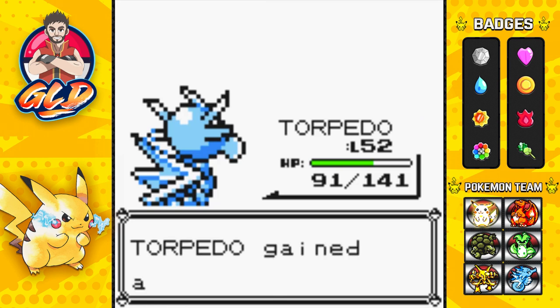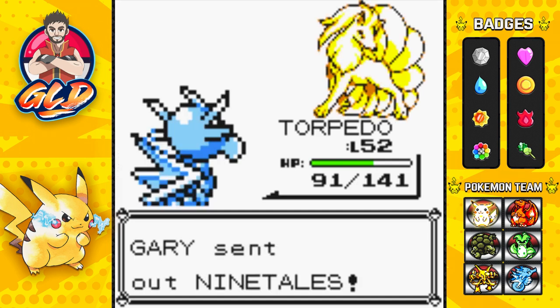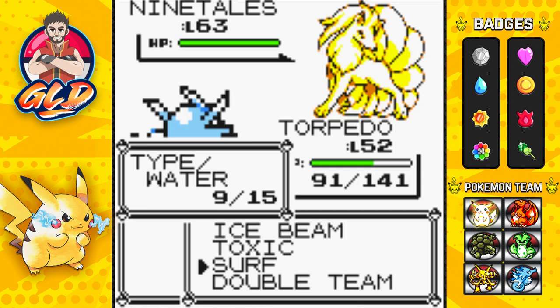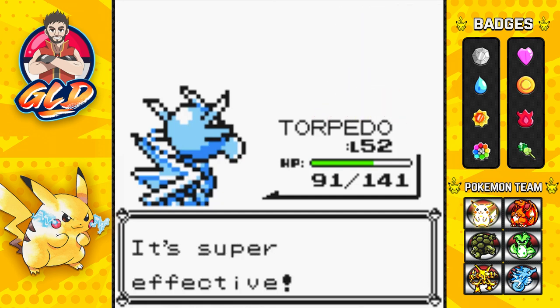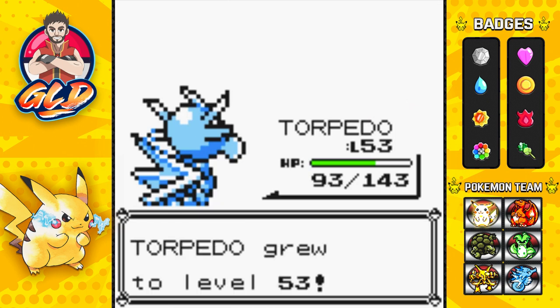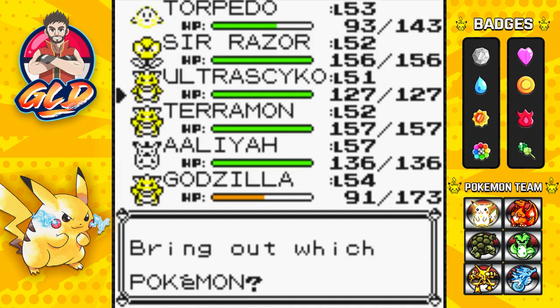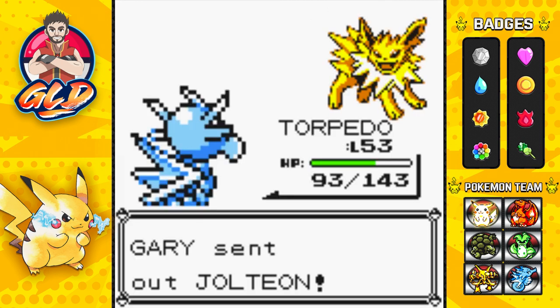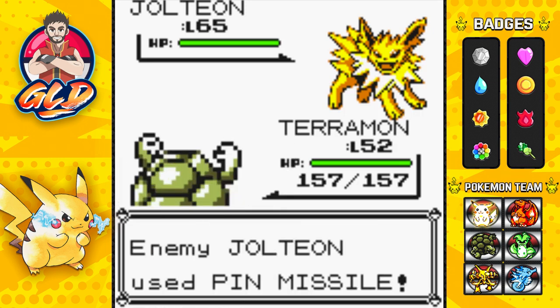More points for all of us. Here comes Ninetales - continuing on with Torpedo. Surf attack - are you serious, a Tail Whip? That's what you're going with Gary? Surf attack critical hit, there we go! Torpedo grows to level 53 - Torpedo has been the MVP right here. Here comes his final Pokemon, Jolteon - let's go straight to Teramon. It's at level 65, the most powerful Pokemon we'll face.